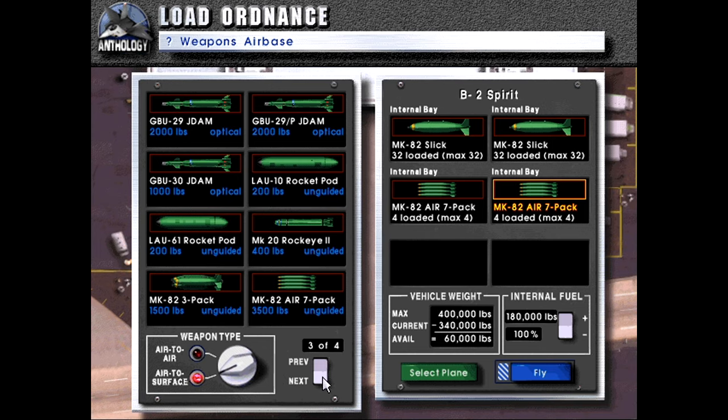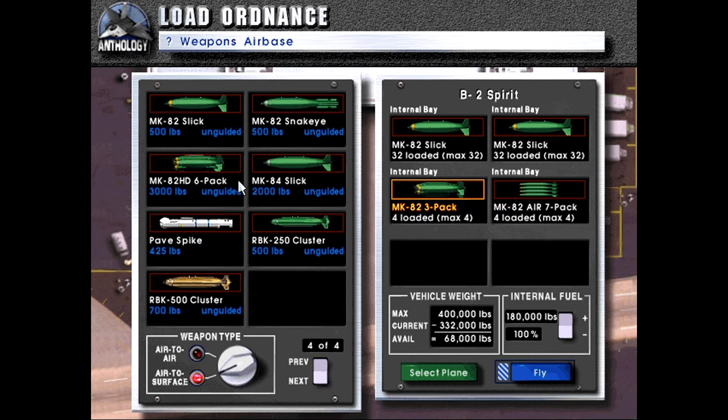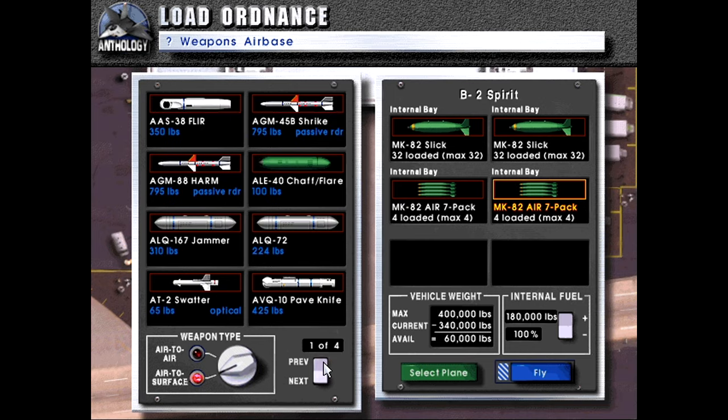These would probably pack less punch individually, but it looks like we can put anything in here that we want. We'll stick with the four packs and skip the extra fuel. Let's jump into the mission.